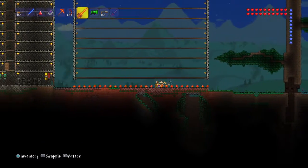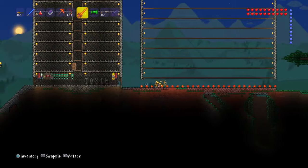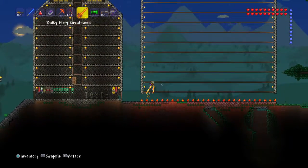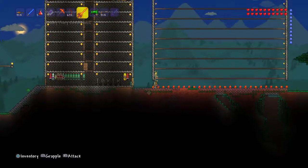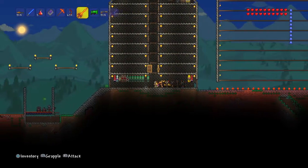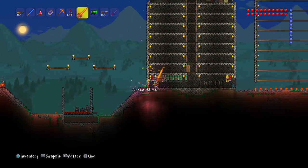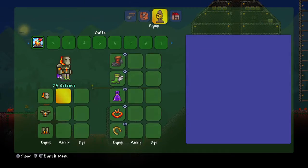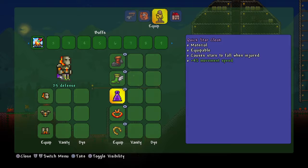If you're wondering what these orange things are — they look like bouncing Cheetos — it's a Living Fire Block. I know you can get them from the Underworld, but I don't know what drops them. Those stars are coming down because I've got this thing right here: the Quick Star Cloak.